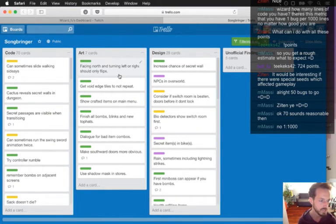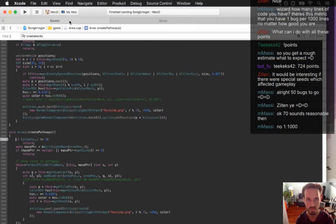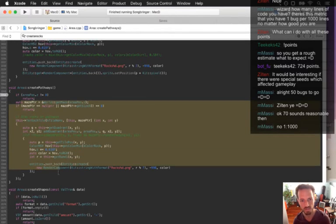Zilton — it would be interesting if there were special seeds that affected gameplay. There will be — that's kind of an easter egg type thing. One bug per thousand — yeah. Sorry man, I'm having a real slow mental day. Very rough weekend. Okay, this didn't draw anything — let's run this one more time, we should see some rocks on the ground.